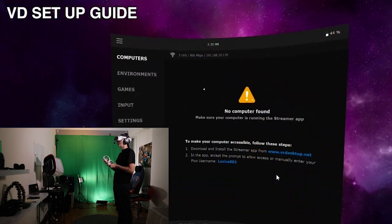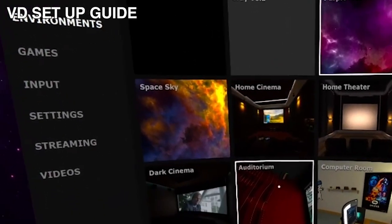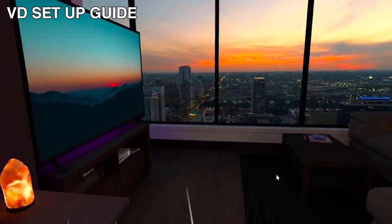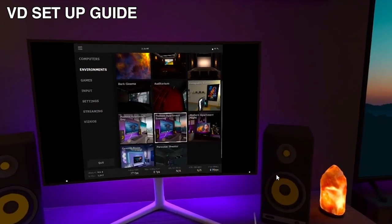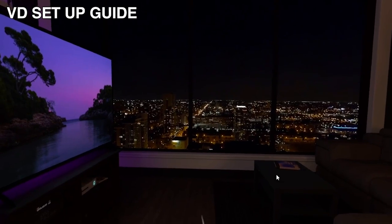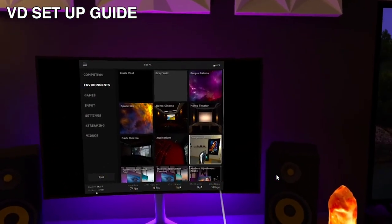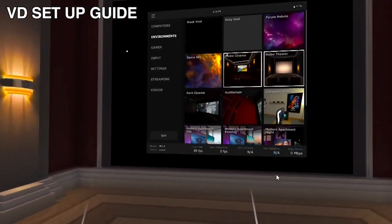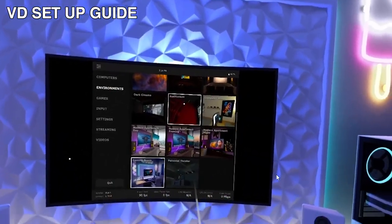Once inside Virtual Desktop, go to Environments to explore the available virtual spaces. There's an auditorium, plus the latest additions — modern apartments in both daytime and evening versions, with cars visibly moving outside the window, which is really surreal. There's also a modern apartment at night with the same street view at nighttime. Finally, there's a home theater environment. The graphics in all environments are absolutely amazing with no compression whatsoever.